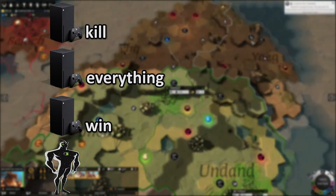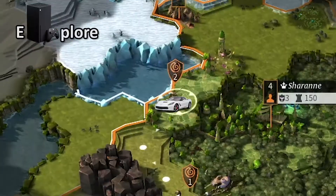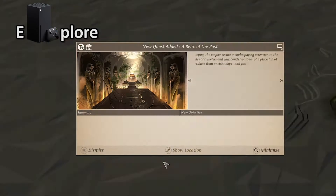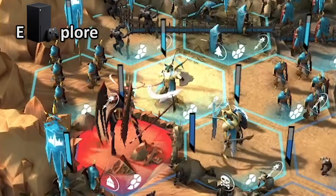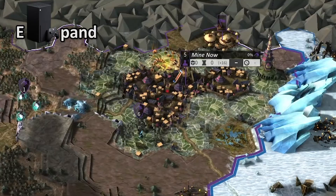The goal of the game Endless Legend is simple: become the best in any of these before anyone else. To achieve this you must explore — find and search ruins that have a chance of giving you nothing, or give you a multi-part quest that grants stat-boosting resources and a late-game weapon that makes your hero overpowered.